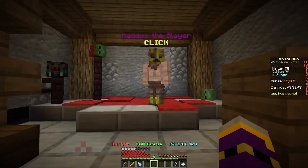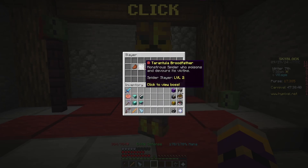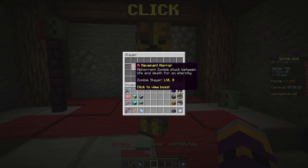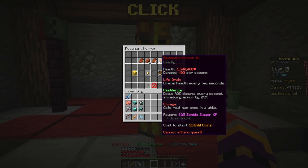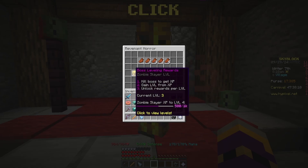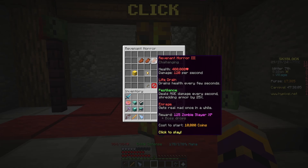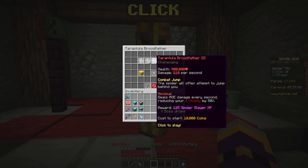So we're going to speak to Maddox the Slayer. I'm not too far into this. We're level 3 on the zombies, we're level 2 on the spiders, and we have only killed level 1 on the wolves. I'm not quite high enough or good enough stat-wise to kill any higher. I've tried doing the level 4 Revenant Horror but I just got absolutely annihilated. I'm not good enough to kill him yet, unfortunately.